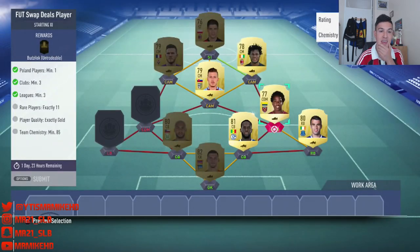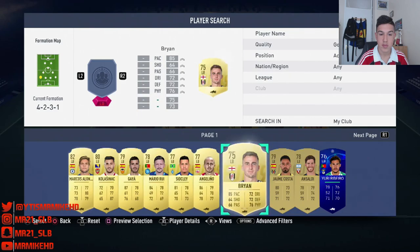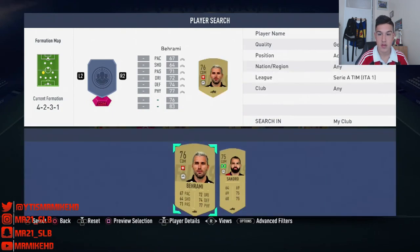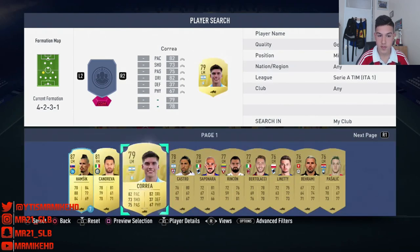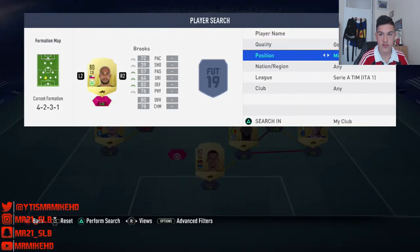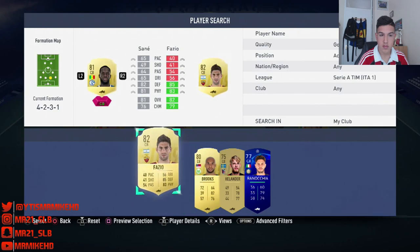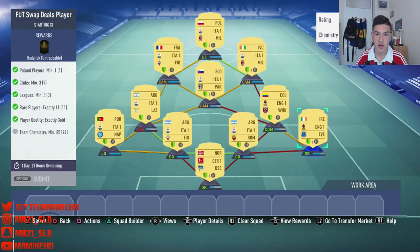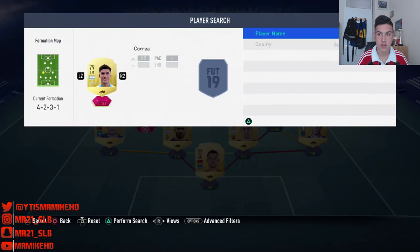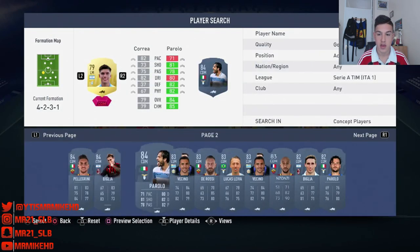Sanchez. We need to hit that chem, man. Serie A — Mario Rui. 73 chem. More Serie A. 78 chem. Position: centre back. We're literally stuck right now. There must be a way, surely. I'm going to have to buy a CDM — a Serie A CDM — and get this over and done with.